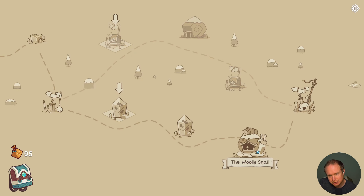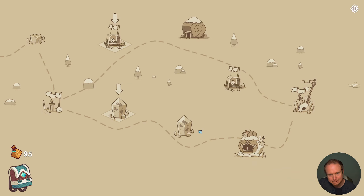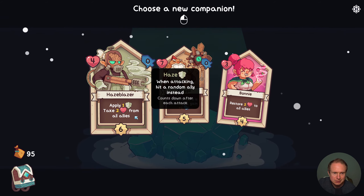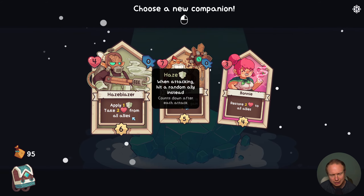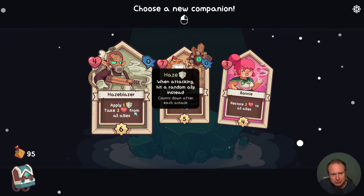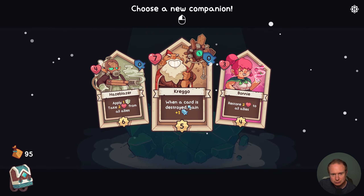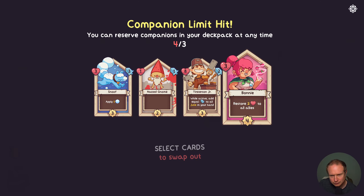I feel like we've over-indexed on Frozen Travelers in the past. We kind of have our lineup here. We don't have any ability to get charms. I think we want the Wooly Snail though, so we can always improve things. Haze Blazer — we know that Haze is insane. Take two from all allies — yikes. We're going to be doing damage every time Haze Blazer attacks, that seems like a lot. Crego I think triggers off of recycling. I'm going to take Bonnie because maybe there's like a healing something.